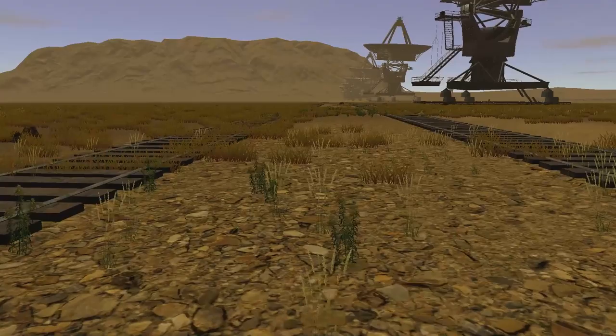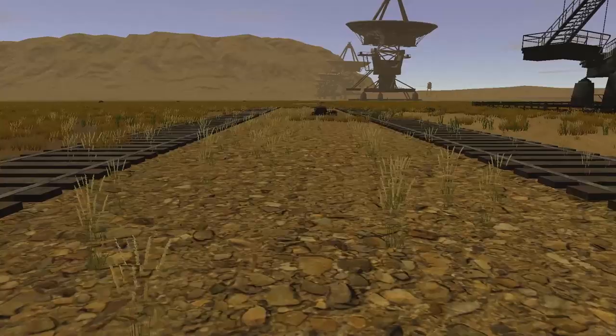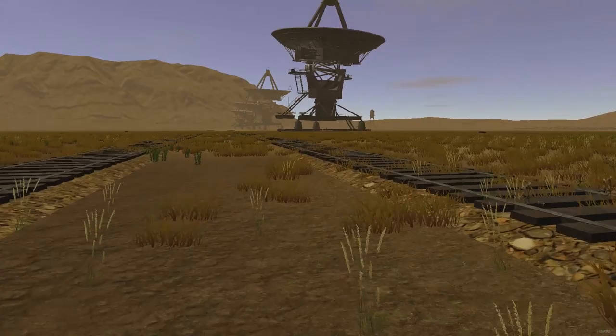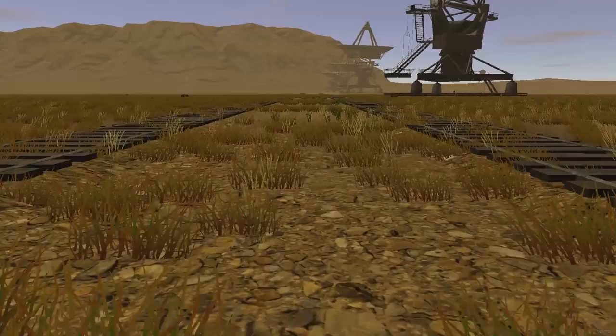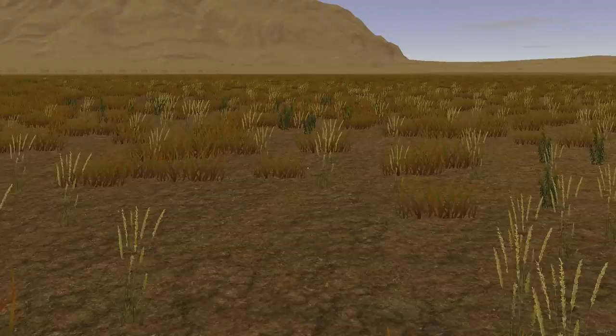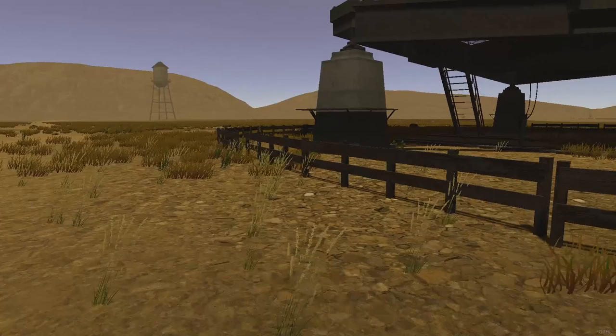That is a rock. I feel like I'm being trolled — sent on a wild goose chase to look at rocks. Oh, there's the water tower way over by antenna, down past antenna one! I'm going to have to head back, hop on our scooter, and book it out to the water tower and see what all the hubbub's about. I got to the end of this set of tracks — I'm down by antenna one, there's the water tower.